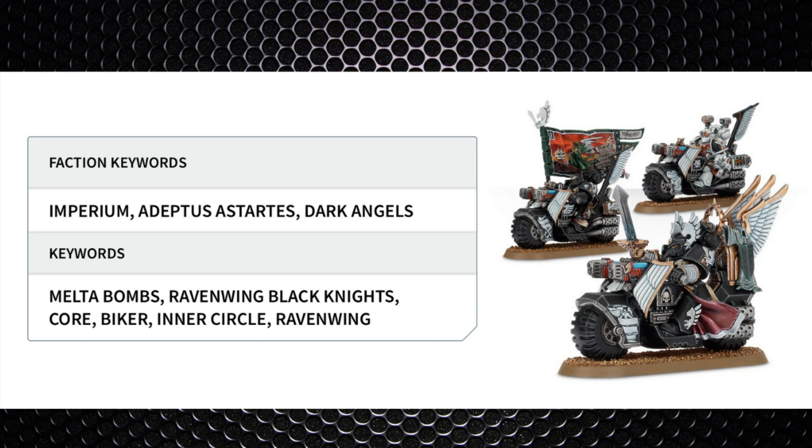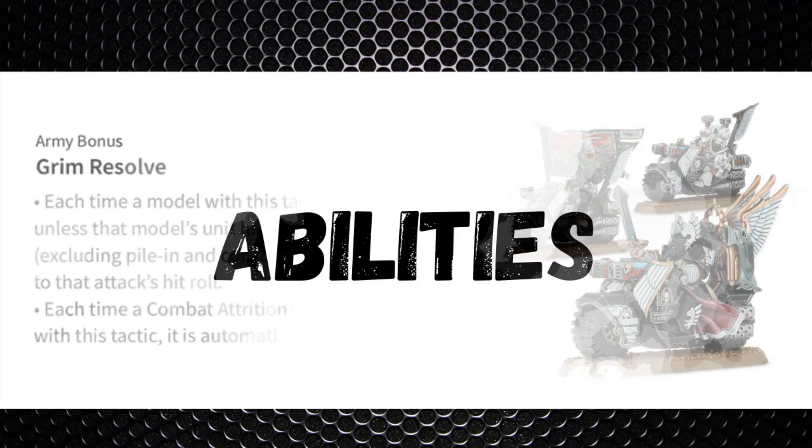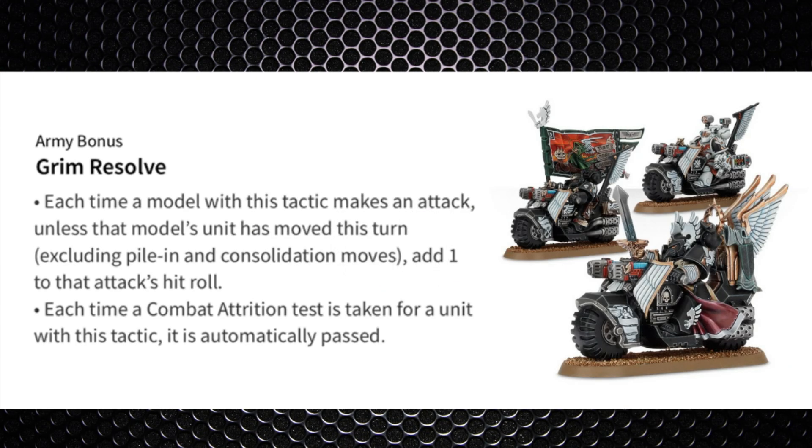As for stats: move of 14 inches, weapon skill 3+, ballistic skill 3+, strength 4, toughness 5, wounds 3, attacks 2, leadership 8, and a 3+ save. The Hunt Master gains an additional attack — there's no extra leadership, just the attack.